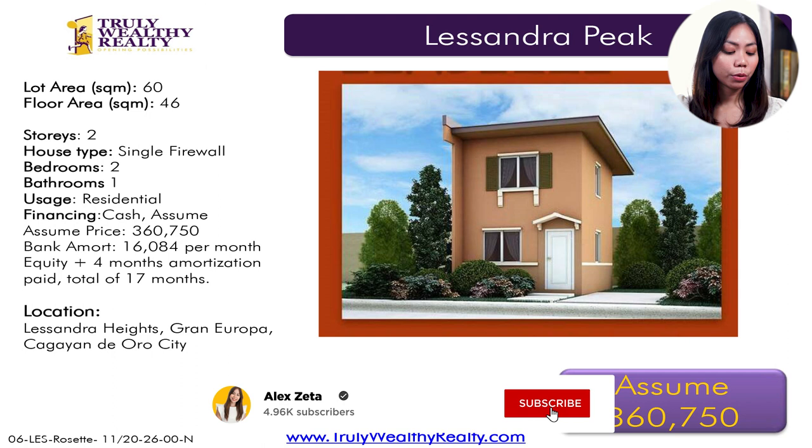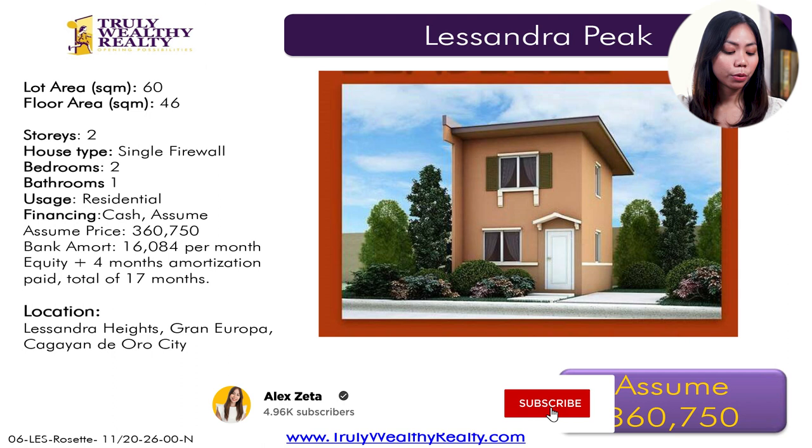And then we have a unit for assume in Lissandra Peak. The assume price is 360,000. It has a lot area of 60 square meters and a floor area of 46 square meters. It's a two-story property, two bedrooms, one toilet and bath.